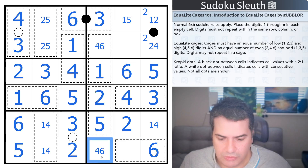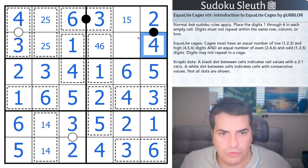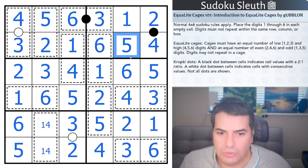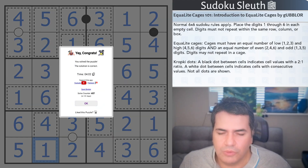That gives me 4, that gives me 1. That 1 gives me 2, 4, 6. Then 2 gives me 5. 1 and 5 for the finish — for a second I thought I made a mistake — and 1.